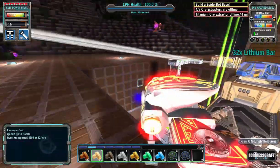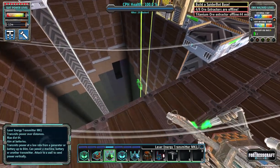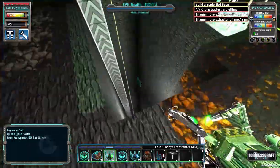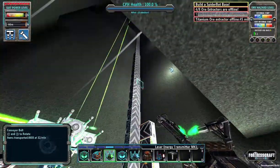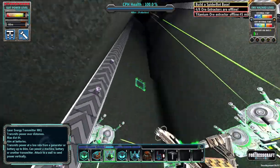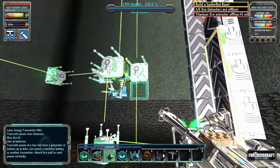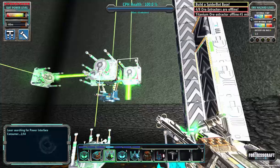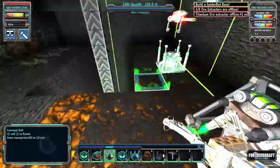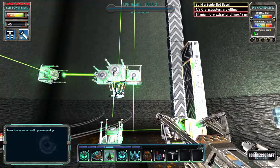Nice, iron bars — good to go. We're going to work on some power. We want power down in the area for the tier 2 ores so we can run down there and grab them. So instead of this one going there, let's jog that over.